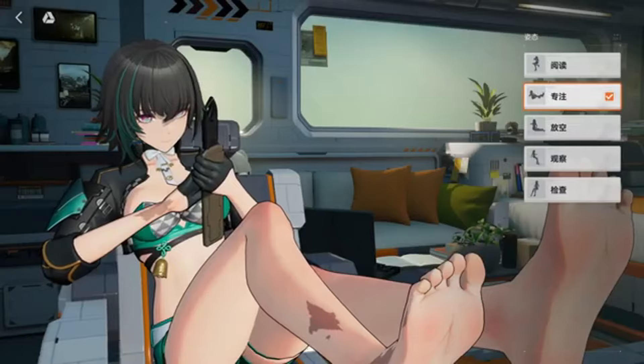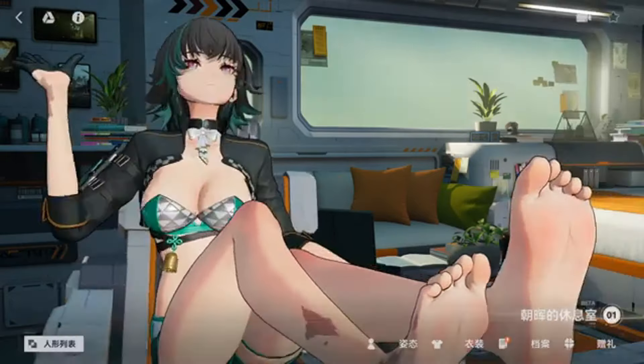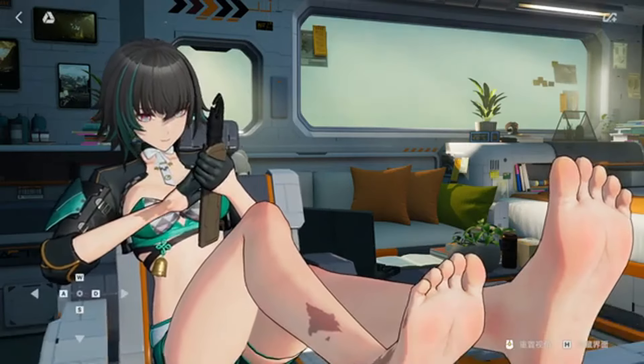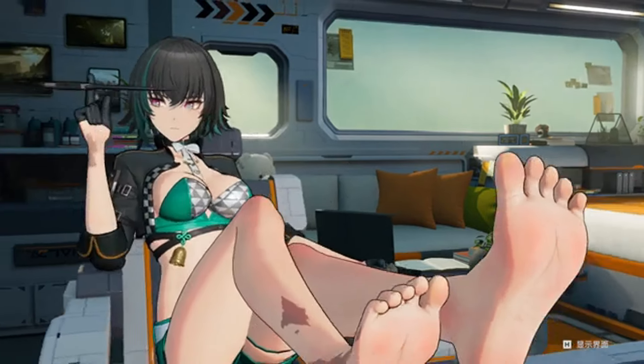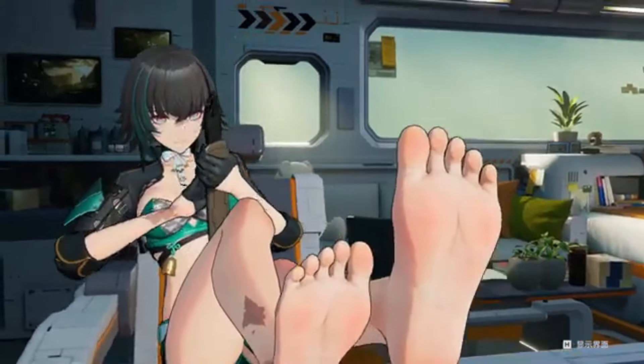If you want to get into the story, you can definitely get into the story. But I'd say the most popular feature in this game is probably the dorm system. The renders of characters are really well done. The dorm system is probably, like I said, the most popular piece of this behind skins and the characters, obviously.